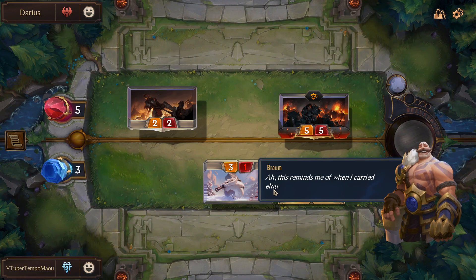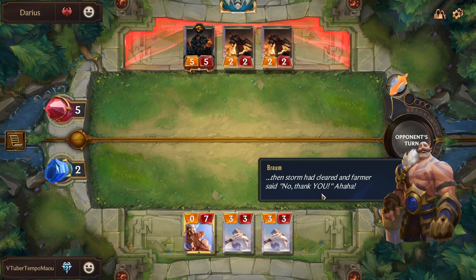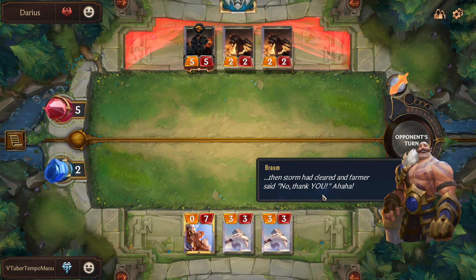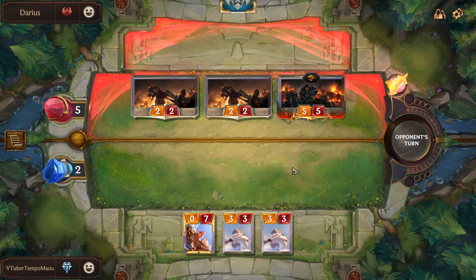The coolest side mechanic in the game, in my opinion, is the ability to bank spell mana, also called floating mana. All you have to do is end a turn with mana remaining and it will be banked for a future turn. This allows you to do cool things like play an eight-cost spell on turn five, because you spend your five mana for the turn plus three banked spell mana. You can get really interesting combos off and play high-cost spells in favor of not playing units, which adds strategic diversity and flexibility with deck building.